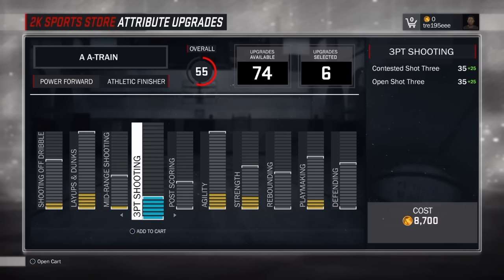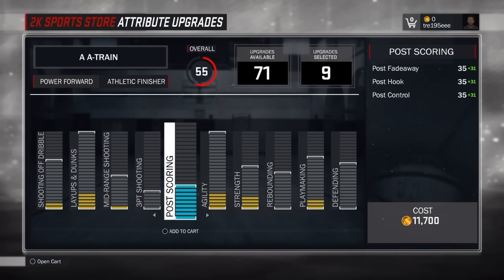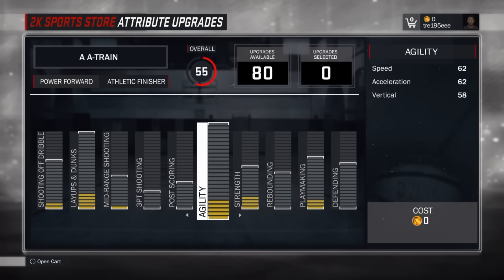For you guys who are going to be playing other game modes, of course you want to add plus 5 to all of these attributes — so that's a 99 layup and dunk. Draymond Green, even though the 3-pointer rating is not crazy, I wanted to be able to take advantage by being athletic.